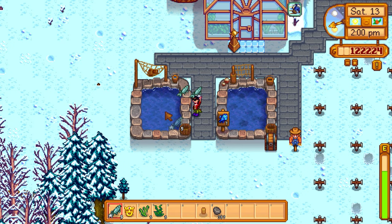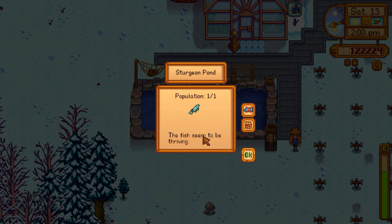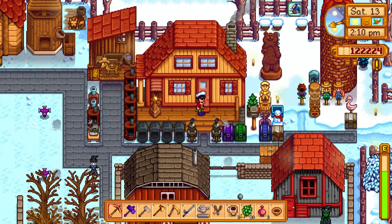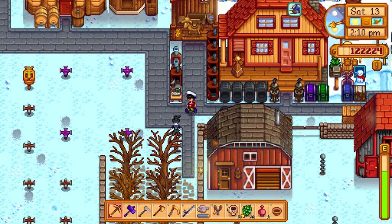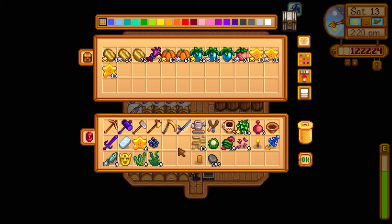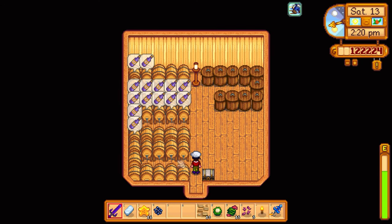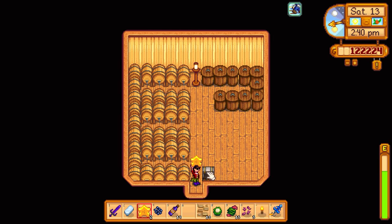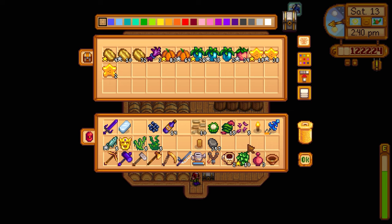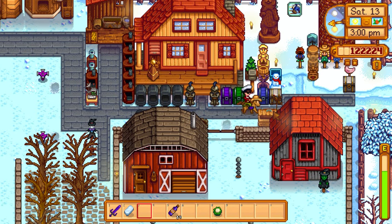Putting the sturgeons in the new fish pond — it only starts at one slot, not three, so we can only put one in right now. Robin is going to start building the second fish pond too. Going to Pierre's to sell items before he closes. We had 14 starfruit wine which comes out to about 44,000 gold — combined with our existing funds we'll be around 60 to 70,000 in the bank after spending on the fish pond.